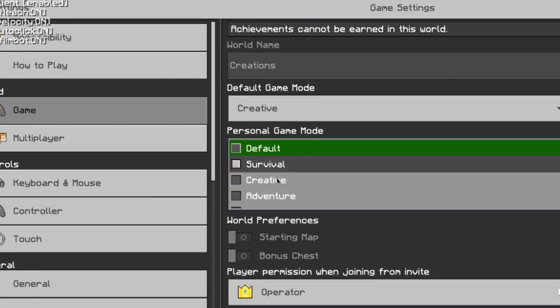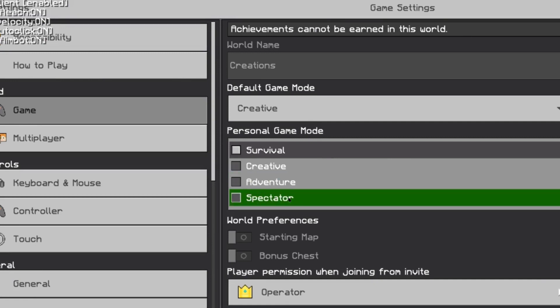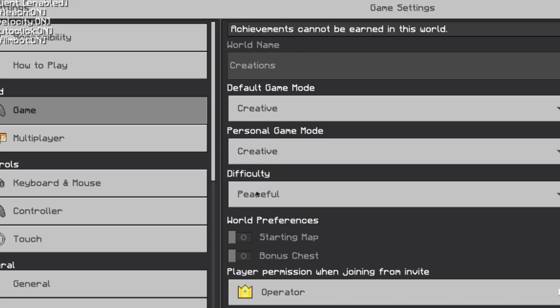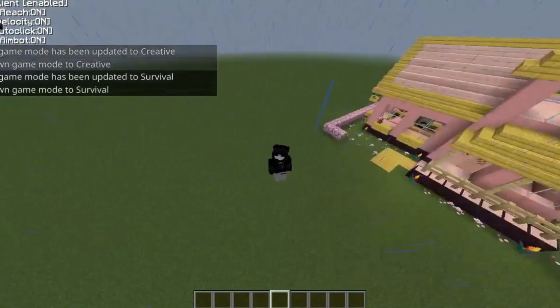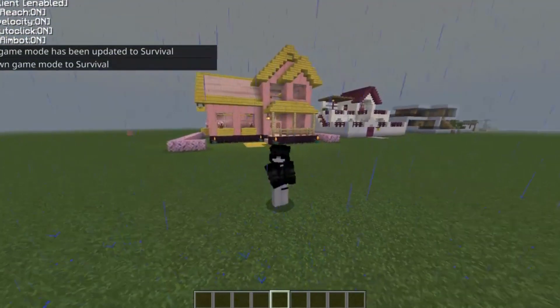You can change it from here to creative, adventure mode, or even spectator mode. I'll change it to creative. You can change your game mode from either the settings or the chat. Anyway, this was how you change your game mode — congrats, hope you enjoyed, see ya!